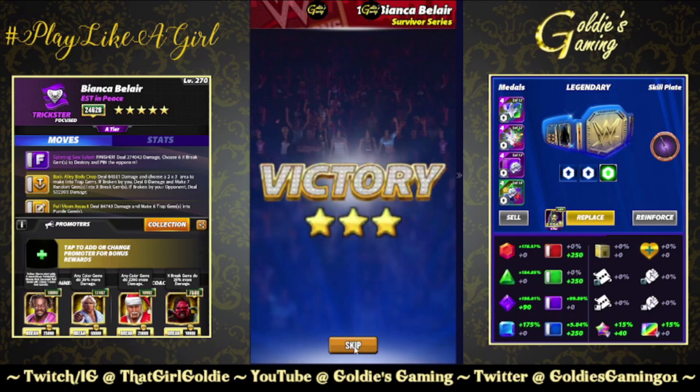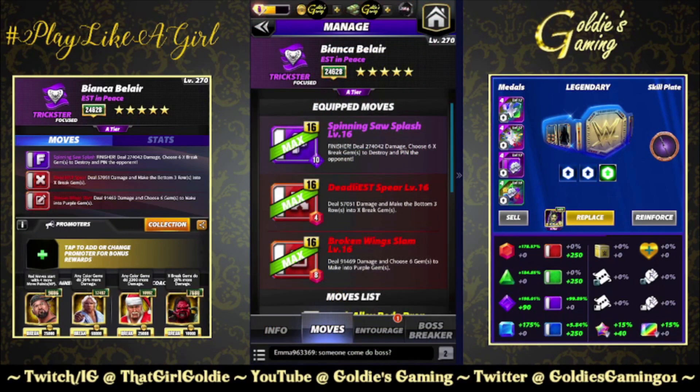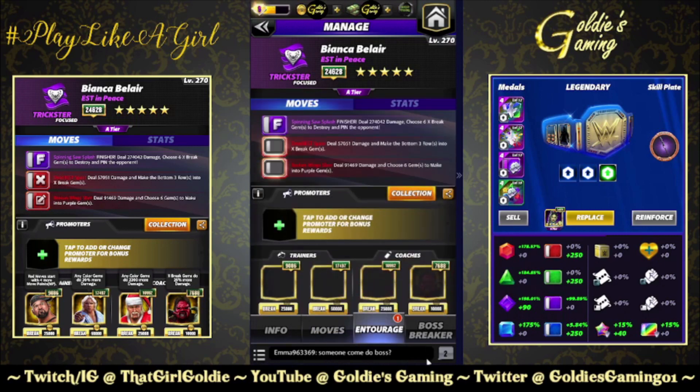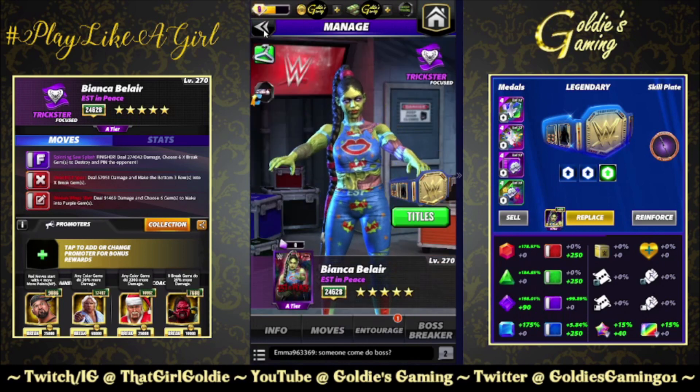Let's go test out another build with this plate. The next build is the Finisher with double red. Red one, the Deadliest Spear, is 4 MP, 57,000 damage — makes the bottom three rows into X-breaks. Red two, the Broken Wings Slam, is 8 MP, 91,000 damage, and chooses six to make into purple. We swapped out Kofi for Butch for the red MP, leaving everything else the same — max tour perks, ready to go on turn one.